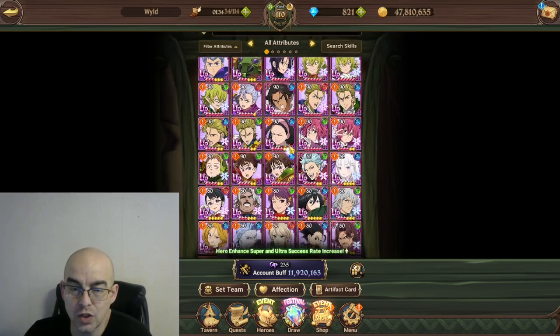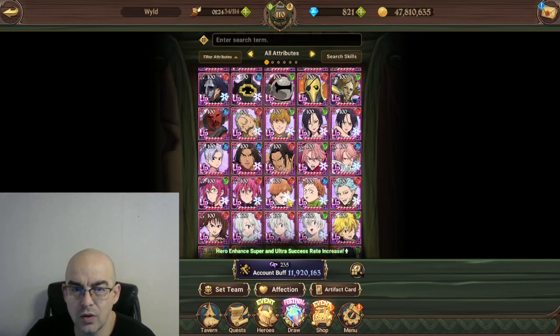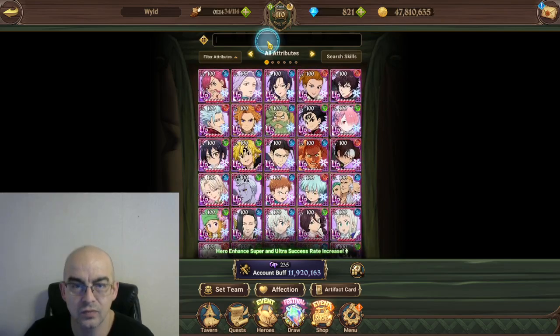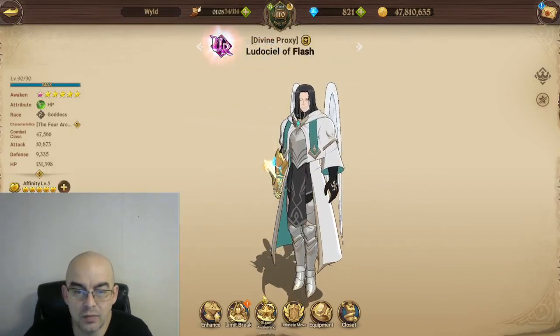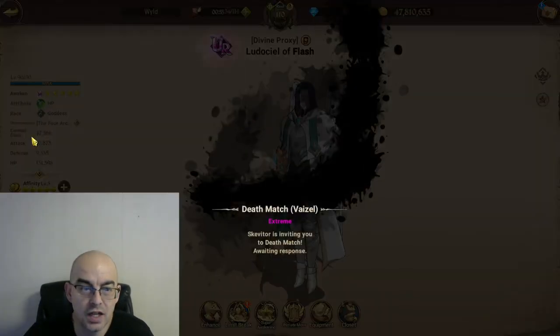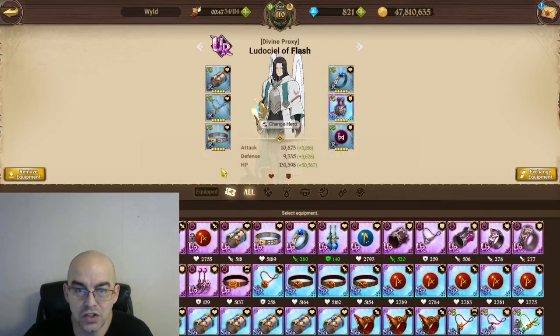What you want to do for your characters is — obviously the older characters don't have the best stats. So you probably want to go with semi-newer characters, like this new Ludosiel. The reason why I decided to level him is he's only 1/6. I decided to level him even though I didn't super awaken him.